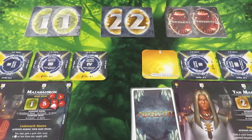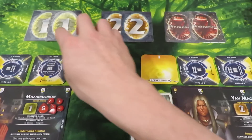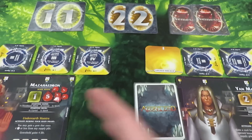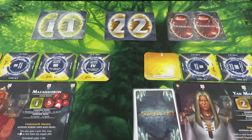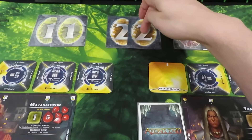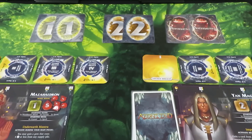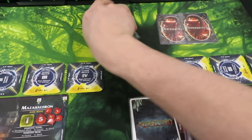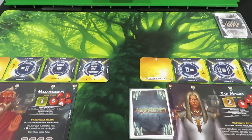The next step is to build the turn order deck. The turn order deck is always comprised of four player turn order cards and two nemesis turn order cards. Since we're playing with two characters, I've taken out two ones, two twos, and two nemesis cards — that gives us four player cards total. If we were playing with four mages we'd have cards one through four plus two nemesis cards. The turn order deck is shuffled and then placed in the appropriate spot.